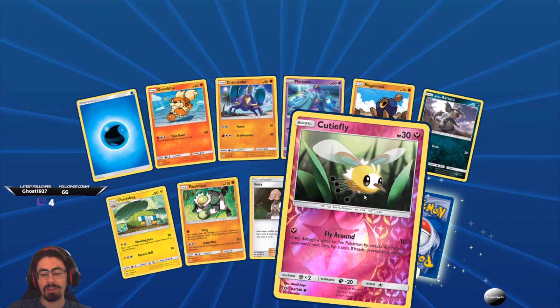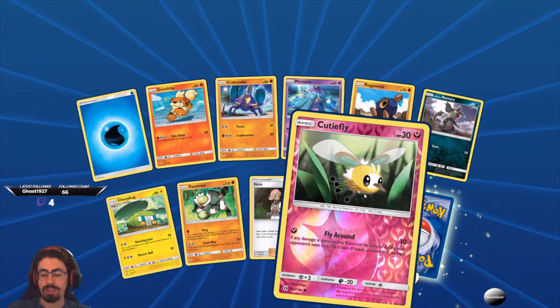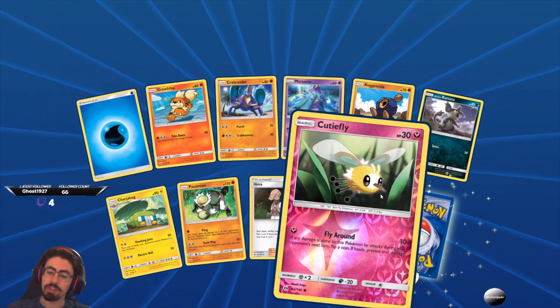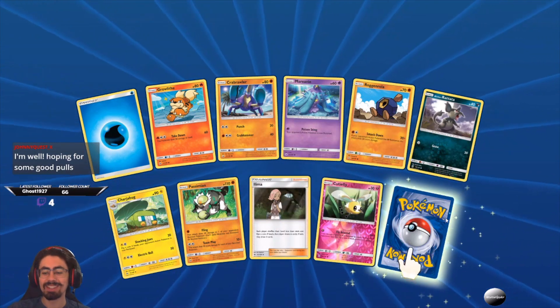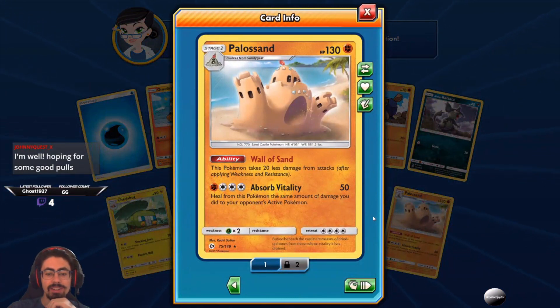Cutiefly — if any damage is done to this Pokemon by attacks during your opponent's next turn, flip a coin: if heads, prevents that damage. Not bad actually. It's only 30 HP so a gust of wind will knock it out, but it's a pretty cool attack. And Palossand with Wall of Sand — this Pokemon takes 20 less damage from attacks after applying weakness and resistance, and Absorb Vitality heals from this Pokemon the same amount of damage you did to your opponent's active Pokemon. That would be really cool if it dealt more damage.